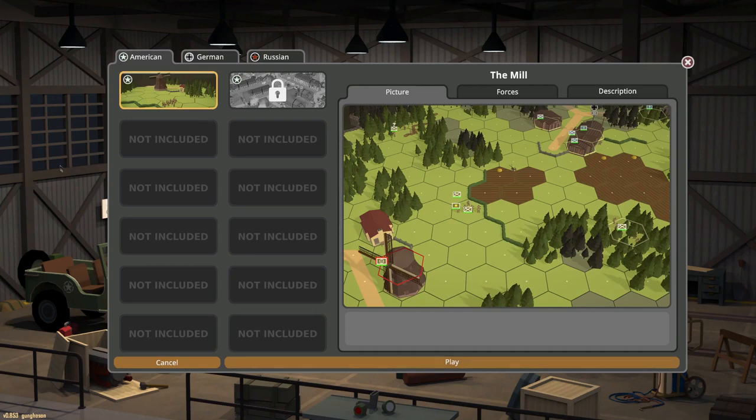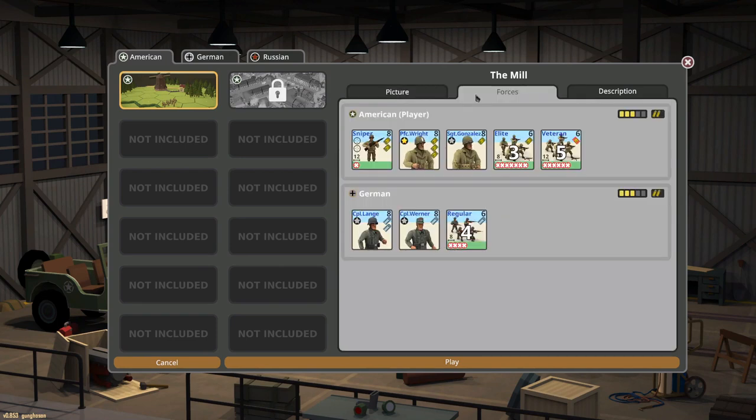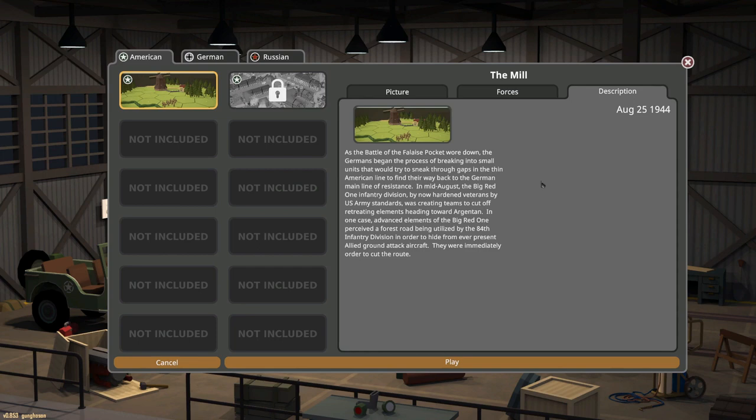Apparently there are like a couple of scenarios - five total, or maybe four. If you successfully complete them, you get to unlock more. Here are the forces: the Americans with one sniper, a Private First Class Gonzales, three elite, five vets - against the Germans with two corporals and four squads. This reminds me a little bit of Valor and Victory.